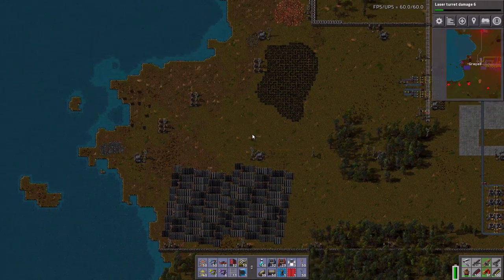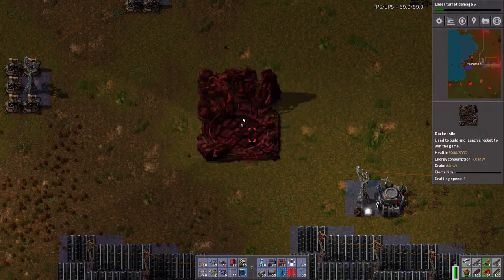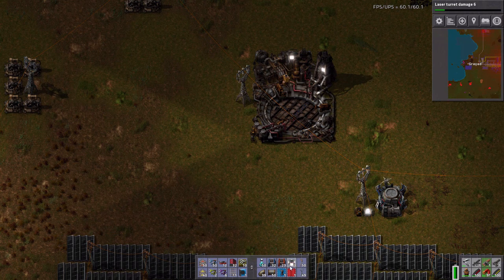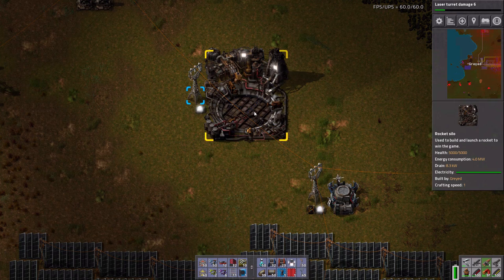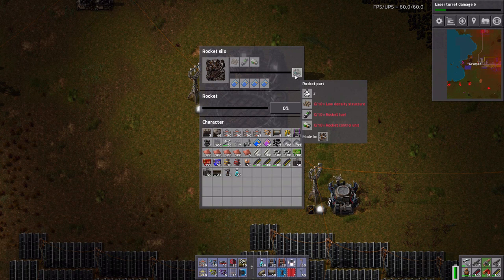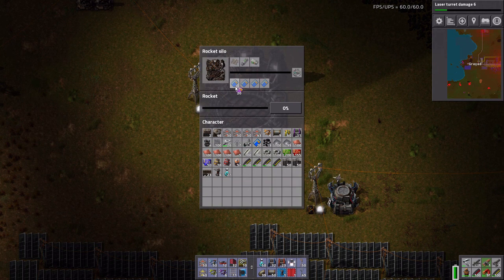Let's make use of our very own Cape Canaveral over here, because this is a tiny iron patch I'm not worried about. So let's put it right here - giant freaking structure. Let's get it some power. Each rocket part needs 10 low density structures, 10 rocket fuel, and 10 rocket control units, and it just builds the rocket.